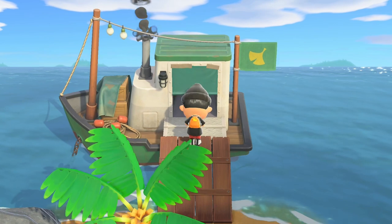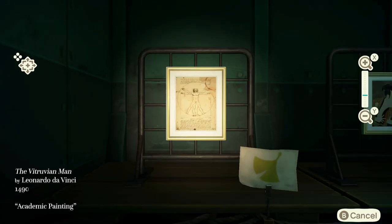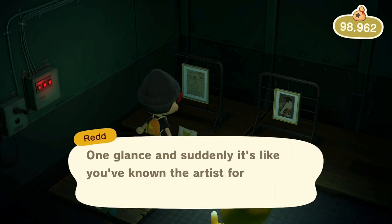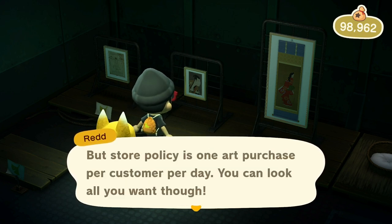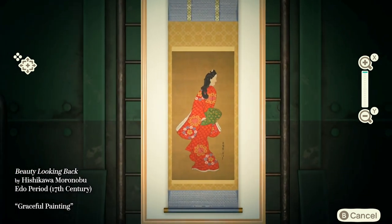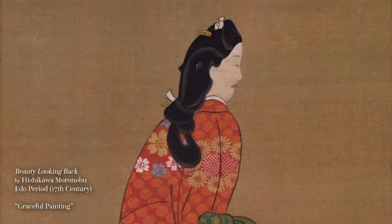It would be another two weeks before Red returned, plopping his boat at my northmost beach on May 20th, bringing with him some very bold fakes. First up was yet another Da Vinci, the Vitruvian Man, which prominently featured a huge coffee stain in the corner — a pretty obvious error, since the Vitruvian Man is dated 1490, nearly 150 years before coffee would arrive in Europe. Next, he'd brought another version of Shiraku's Otani Onji as Yoko Edobe; having already seen the genuine version, this forgery was even more obvious — like the infamous Mona Lisa forgery, the tell is in the eyebrows. The third fake was Beauty Looking Back, a 17th-century work by Hishikawa Moronobu. In the genuine painting there's a small white hair accessory above Beauty's shoulder, absent from Red's forgery.